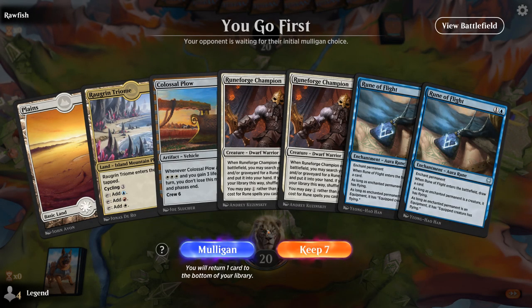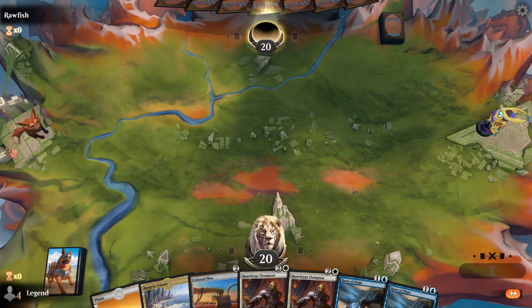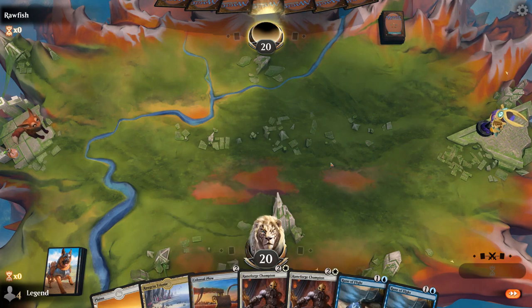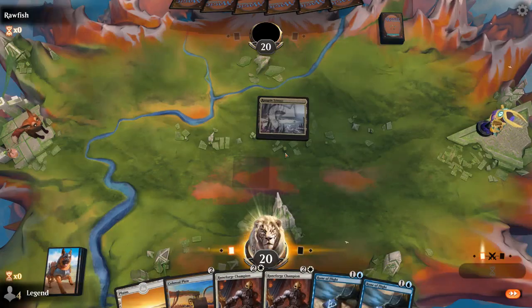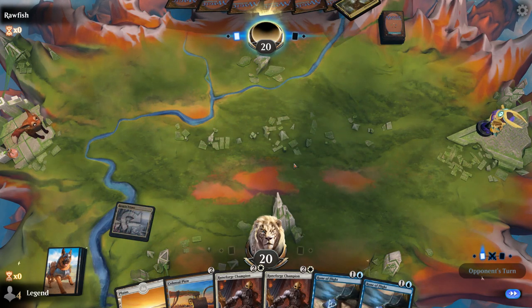Game 6 — we're on the play with turn 2 Colossal Plow. Missing Giant Ox, but imagine drawing Ox and going off with Runeforge Champion. Even if we don't, we've got double Runeforge with a couple of runes to play for one mana to draw through our deck. We'll need to find a third land but always have the option of putting Rune of Flight on Colossal Plow to hit land drops. Facing Fabled Passage — hopefully we draw Giant Ox next turn. If not, we'll flight the Plow.